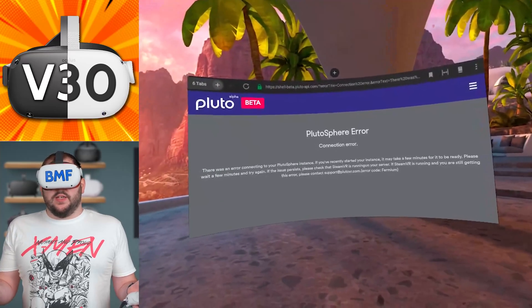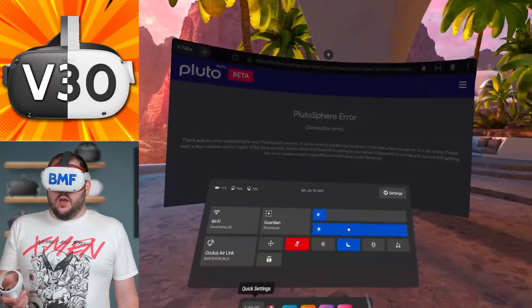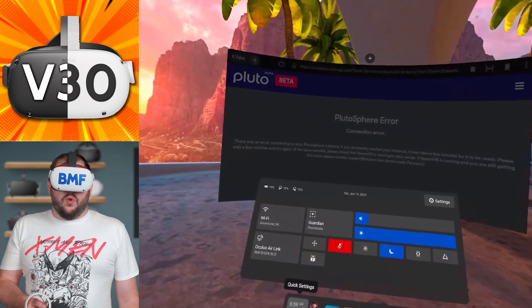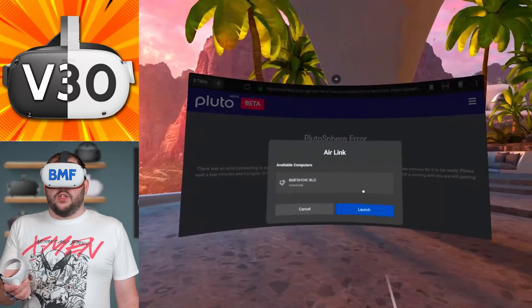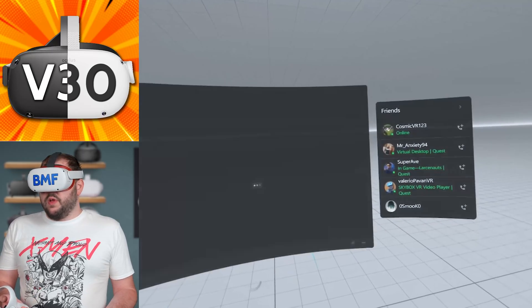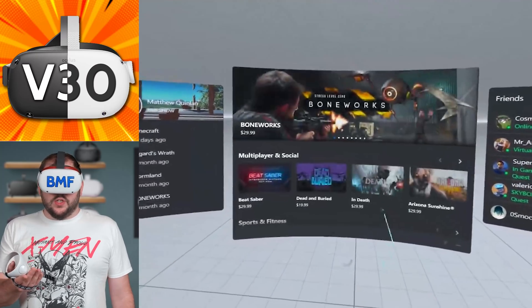The other thing added for Quest 1 in this update is the ability to use Air Link. It's under Experimental Features — you turn it on, then hit the quick settings button and click the Oculus Air Link button. As soon as you hit Launch, it jumps into Air Link within a matter of seconds and you're right in the Rift platform. Now Quest 1 users can do it just like Quest 2 users.